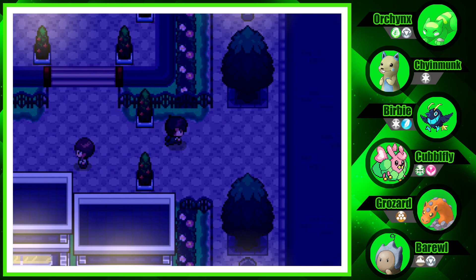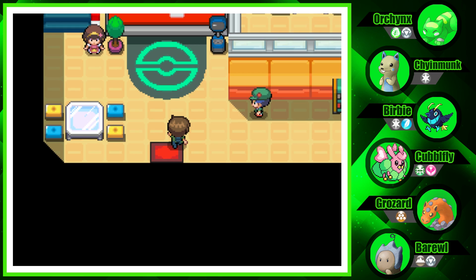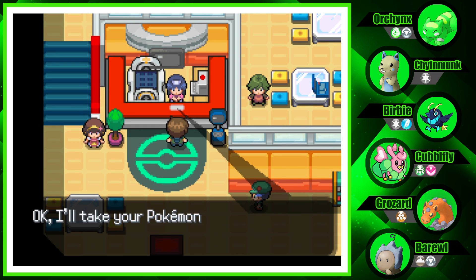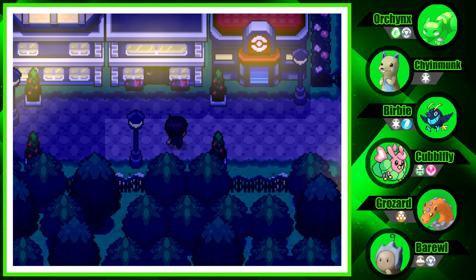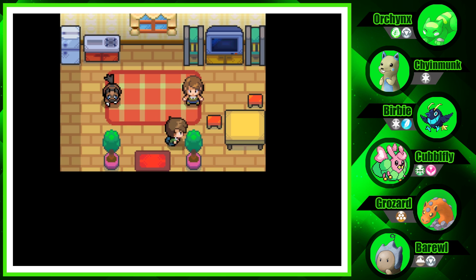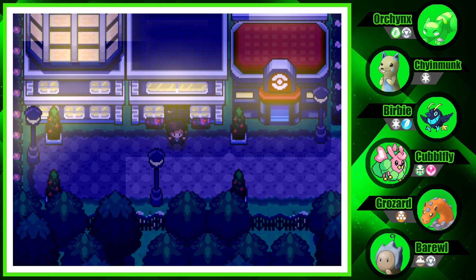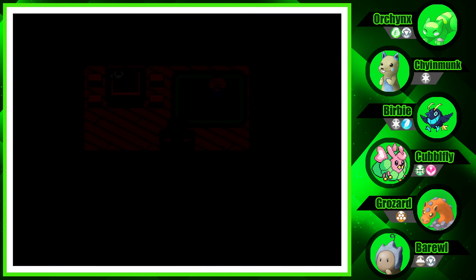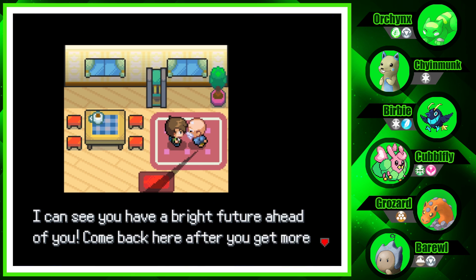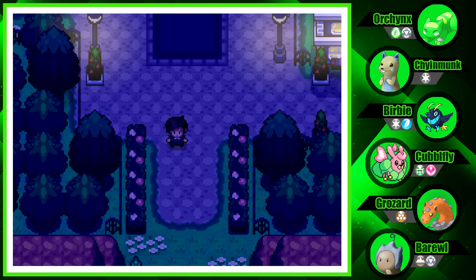I want to go talk to that fisherman to get the Old Rod. The reason is I want to catch a Fortog, and I believe there's a trade somewhere we could do. Don't remember exactly where that trade was though. Let's go in here — you can get an ultimate move but you have to be more experienced. Maybe you need all eight badges or something.